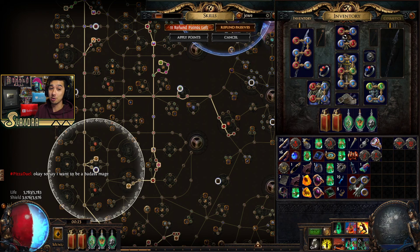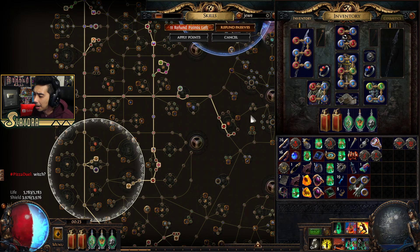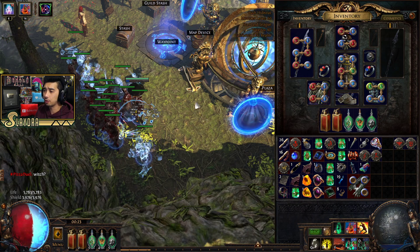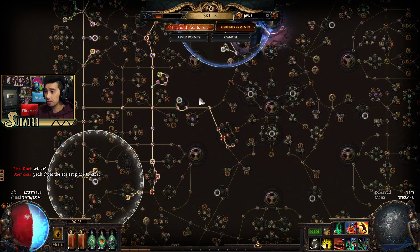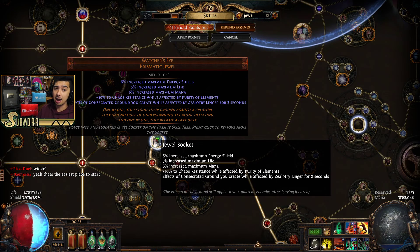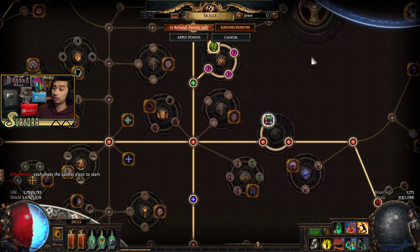I actually have no idea what I want to mess around with. We'll definitely roll Witch, and if the Necromancer build is terrible, we'll respec with Orbs of Regret or just make another new character. It depends on how fast we start scaling things. If you guys wanted to copy the build, I'll put the Path of Building down below. There's also another thing I wanted to mention — during Metamorph League, Chaos Resistance was something we really needed.